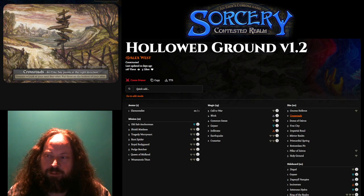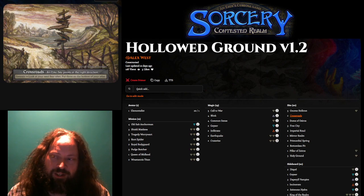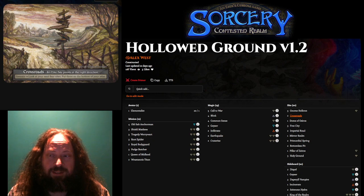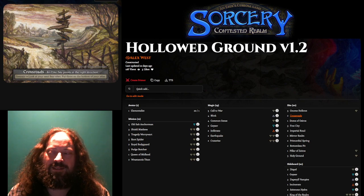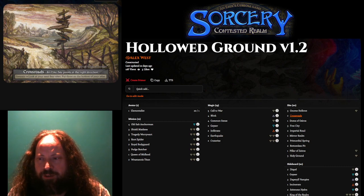I want to talk about some other sites that are really powerful and underplayed. Crossroads — getting to look at four sites and put one of your choice back on top is a great way to find other sites. The more important other sites are to your strategy, the better Crossroads is. I find myself putting Crossroads even in two-element aggressive decks because it's good at finding dual sites or the element you want. I think Crossroads is very good.